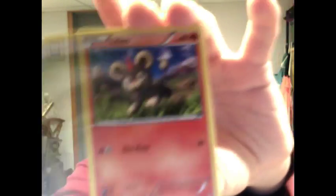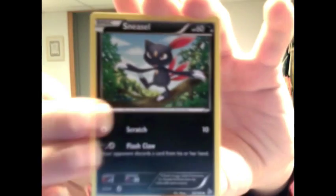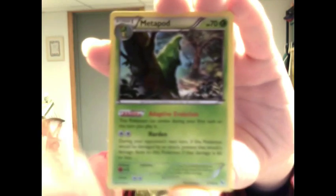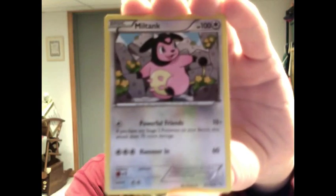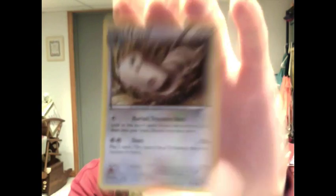Starting it off with Fletchling, Ponyta, Esper, Pidgey, Litleo, Sneasel, Metapod, Miltank. The Reverse Hollow is Sentret, and the Rare is Furret.